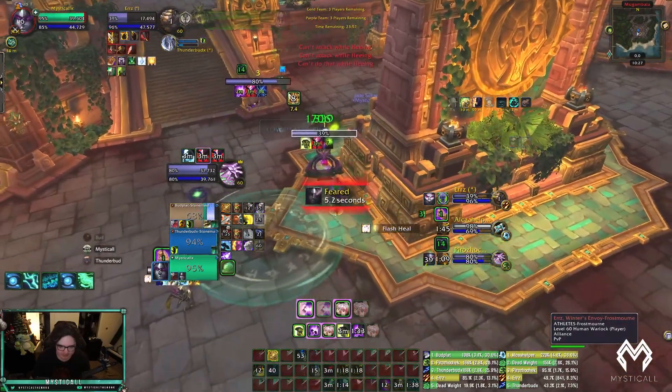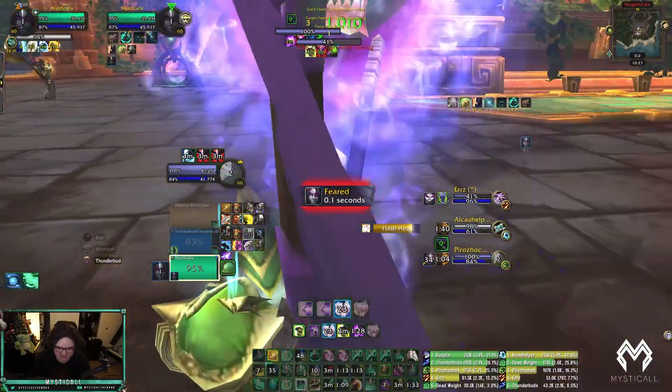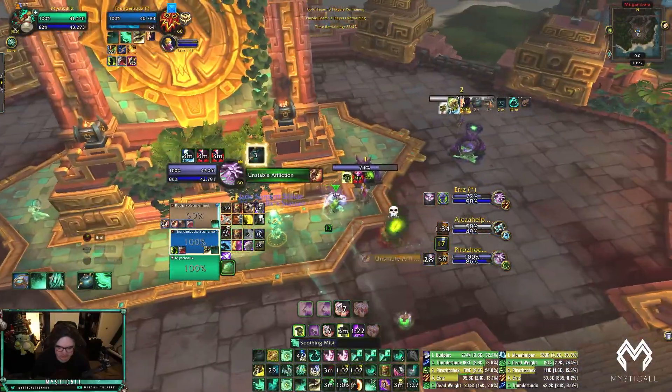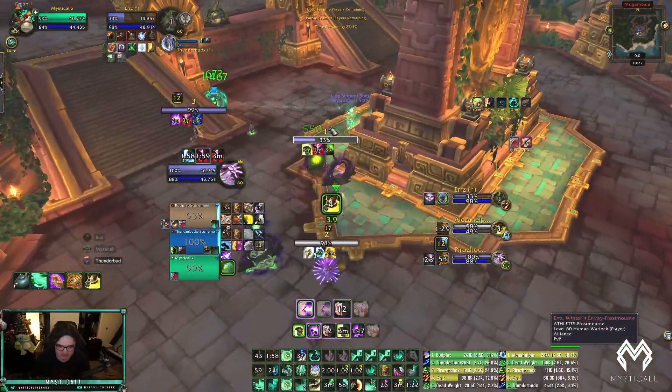I can interrupt the priest next cast, I'm just pumping this dude. They're both getting absolutely destroyed. Feared — somehow not in range, it's crazy. That is Coil, sure you can eat this Coil. Do I have incap for the priest? Incap — sweet! I'm training this like sweet, no deals.